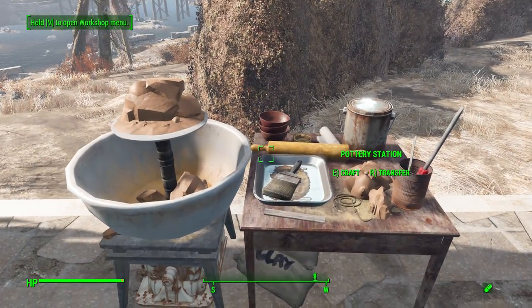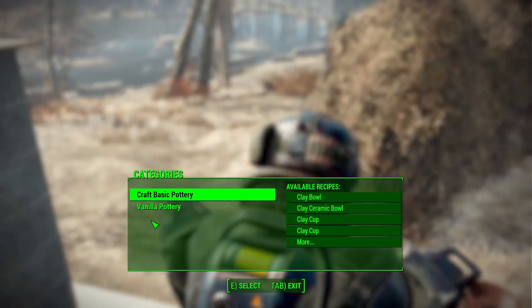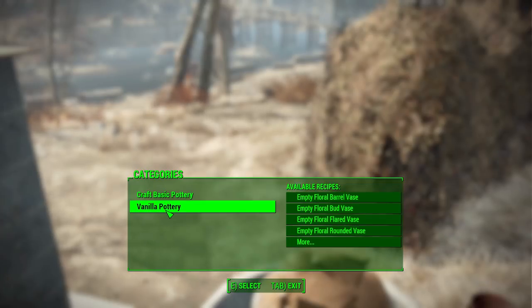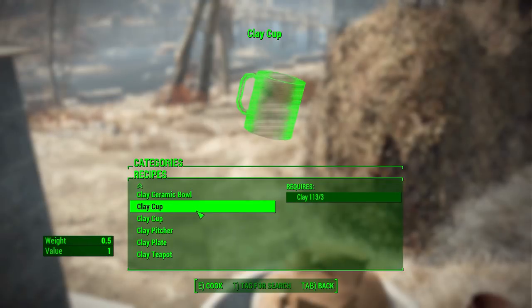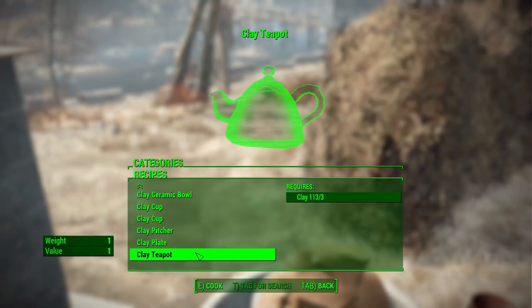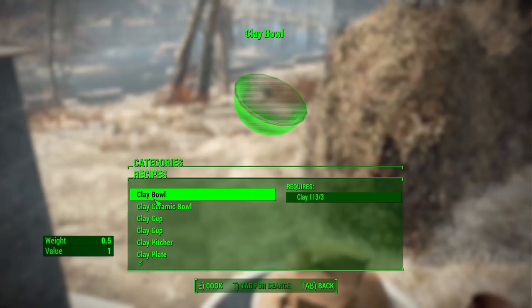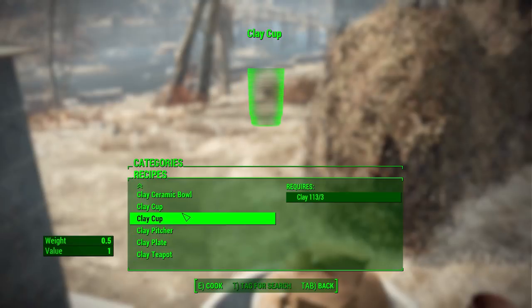When we go into the pottery station we get a loud sound of the potter's wheel spinning up — it goes away in a moment so you don't have to worry about it. We have two categories here: the basic pottery category, which is your bog-standard raw pottery, and a collection of vanilla pottery that already exists in the world that you can just go ahead and make. In the craft basic pottery section we have a clay bowl, a ceramic bowl, a cup, another kind of cup, a pitcher, a plate, and a teapot. All of them have a value of about one, and each takes three clay to craft.